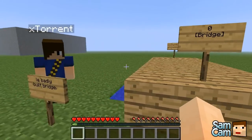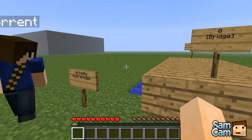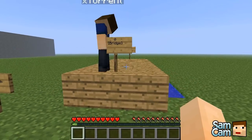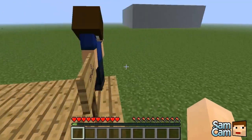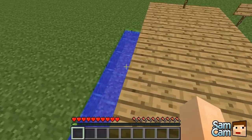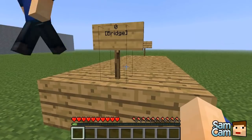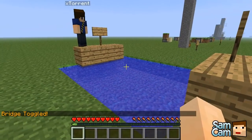There are three thirds to this plugin and the first one is the mechanics. This first mechanic is a bridge - everyone's experienced that difficulty of crossing some water. You can build a bridge by putting a sign down and having 'bridge' in square brackets on the second line. If you just right-click it - everyone knows this because it's probably one of the first things they added.